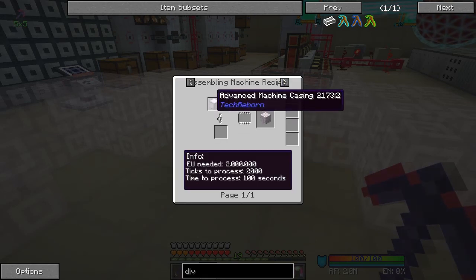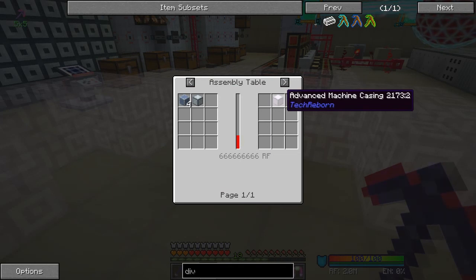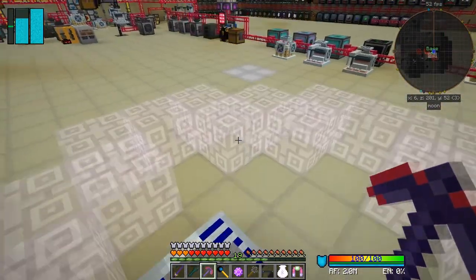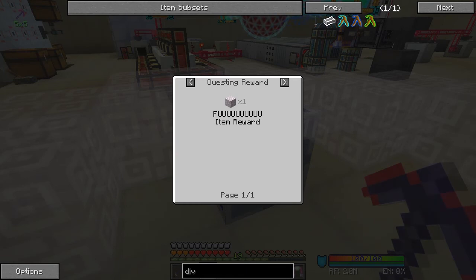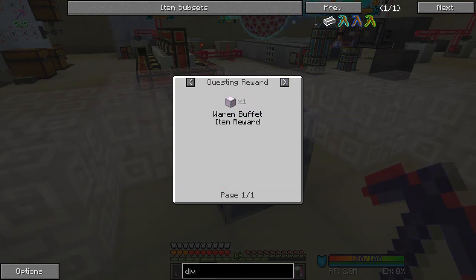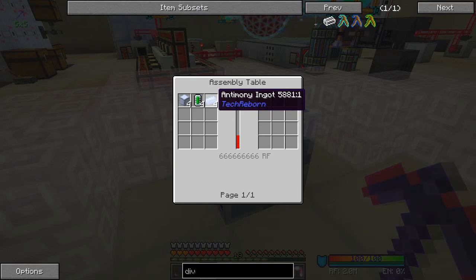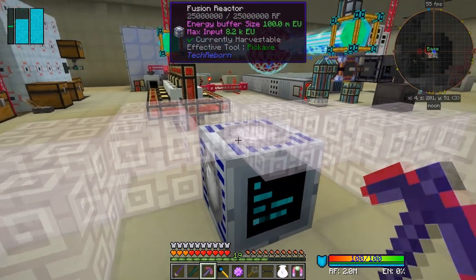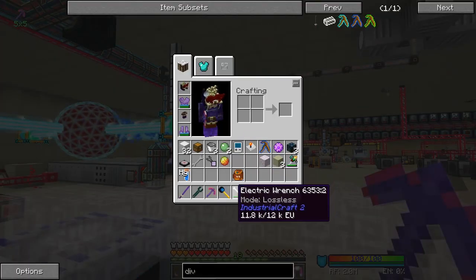These things cost an absolute fortune - I hadn't realized how awful they were. Let's look at the recipe for these fusion coils: we get one advanced machine casing. We've got two, so we basically need to make four. There are 24 blocks and we've got two of them, so we need to make another 22. That means 22 advanced machine casings, which means 88 reinforced machine casings, which needs rather a lot of UU-matter ingots - like four times 88. The standard machine casings aren't a problem, but the UU-matter ingots are.